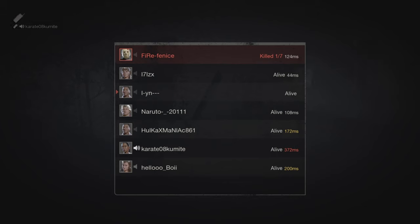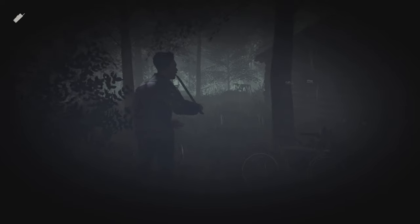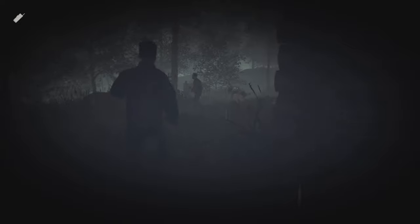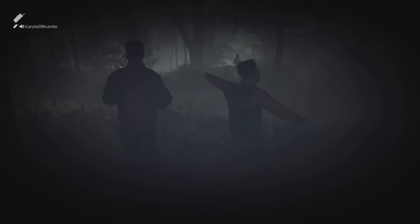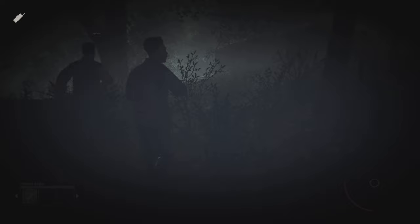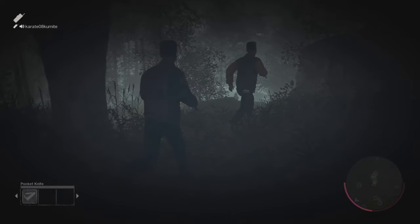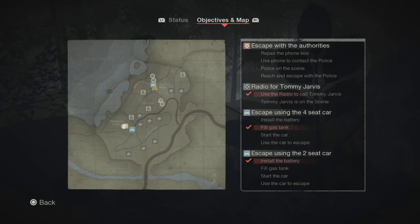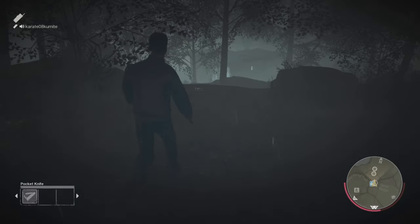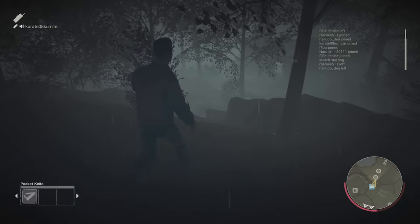My second perk to use as Bugsy is Thick Skinned. Thick Skinned simply means you take less damage. You're going to need this against Jason because at some point Jason will get mad and swing at you. By the time he swings, you'll be able to get a swing in on Jason and knock him to the ground. Depending on the percentage, you'll get an extra couple of hits before you start limping, which isn't too bad.